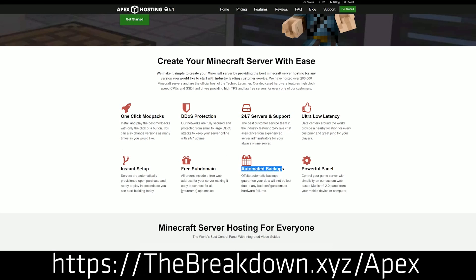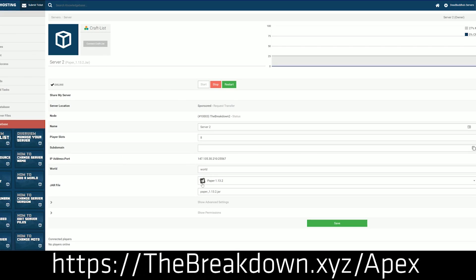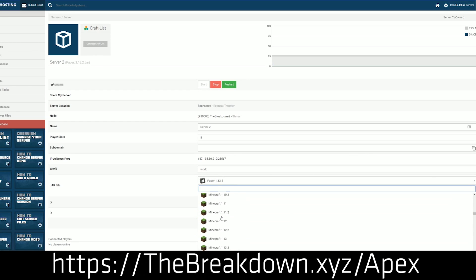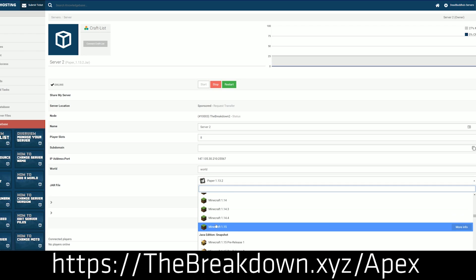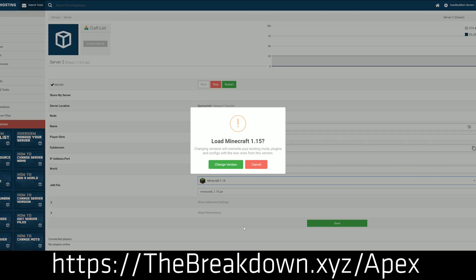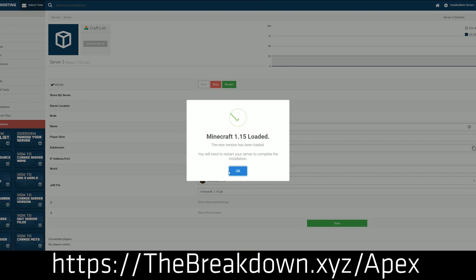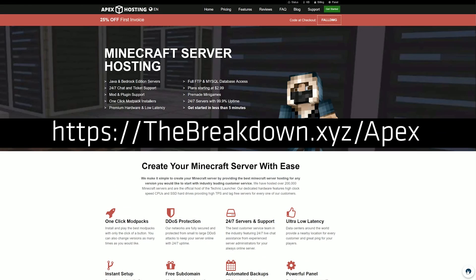All you have to do is go on and select the server that you want — it could be a Minecraft 1.16.3 vanilla server, a paper server where you can run plugins, or if you want to play a modpack, they have one-click installation of so many modpacks. Your options are endless at Apex. You can set up a quick vanilla Minecraft server in under five minutes. Once you're done, you get an IP address, you join that IP, and that's it — your own Minecraft server without worrying about hardware.